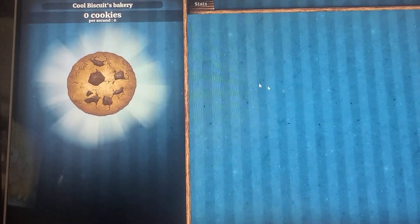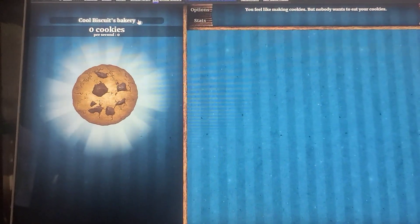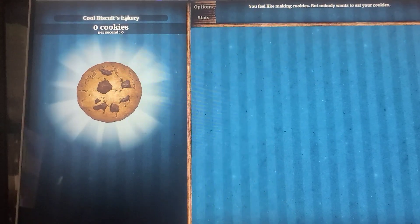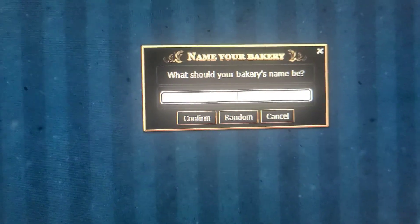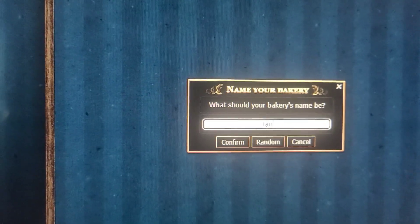This only works on the PC version, I believe. What you want to do is click on this right here, where your name is, and just put your name or something.